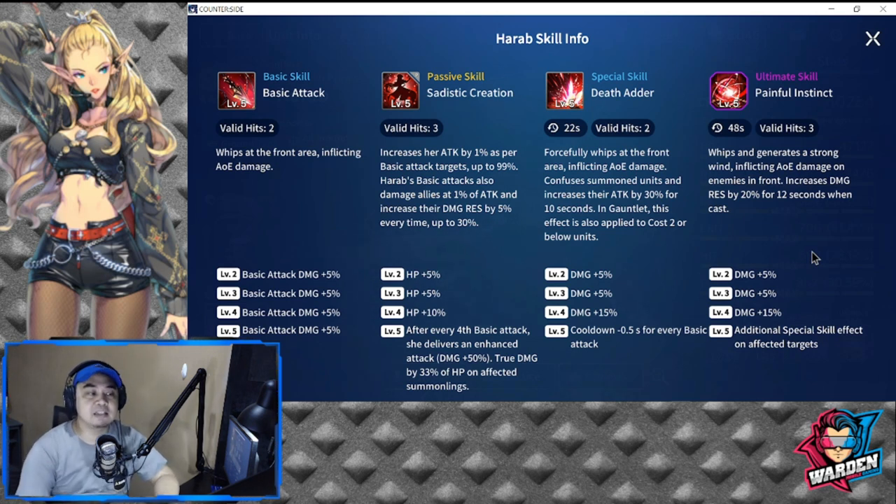Her passive skill is called Sadistic Creation. Before we had a masochist, now we have a sadist — evident by the way she uses her whip. Valid hits is three for her passive. It increases her attack by 1% per basic attack target, up to 99%, which is actually good. The only drawback is her base attack is very low. Harab's basic attacks also damage allies at 1% of attack and increase their damage resistance by 5%.